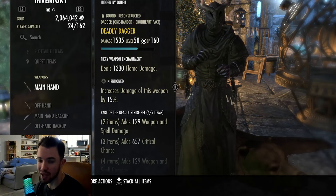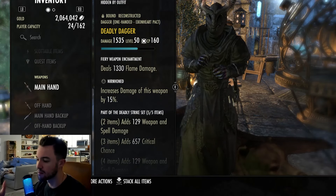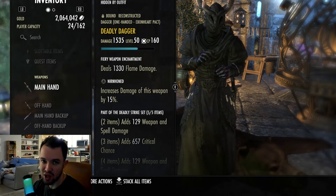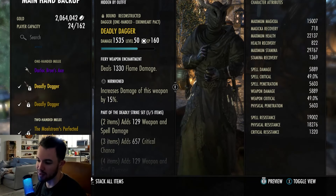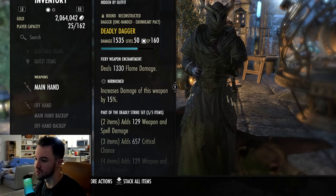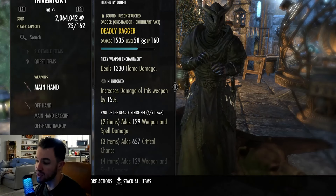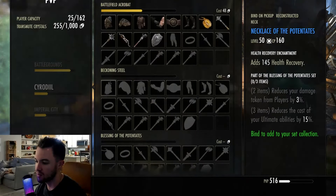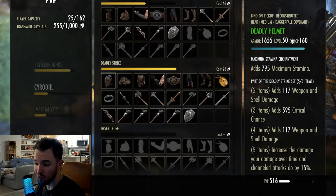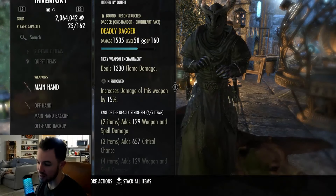Let's hop into the gear. We'll go over the sets, kind of how to get them, why I'm using them, and then get into traits, enchants, and all that. We are using Deadly Strike on the front bar — this is a one-bar build. Deadly is actually a PvP set. You can get this from Cyrodiil, from Rewards of the Worthy, or I'd recommend just saving up and buying it from a guild trader. This is one of the best sets in the game, especially for Arcanists and Templars.